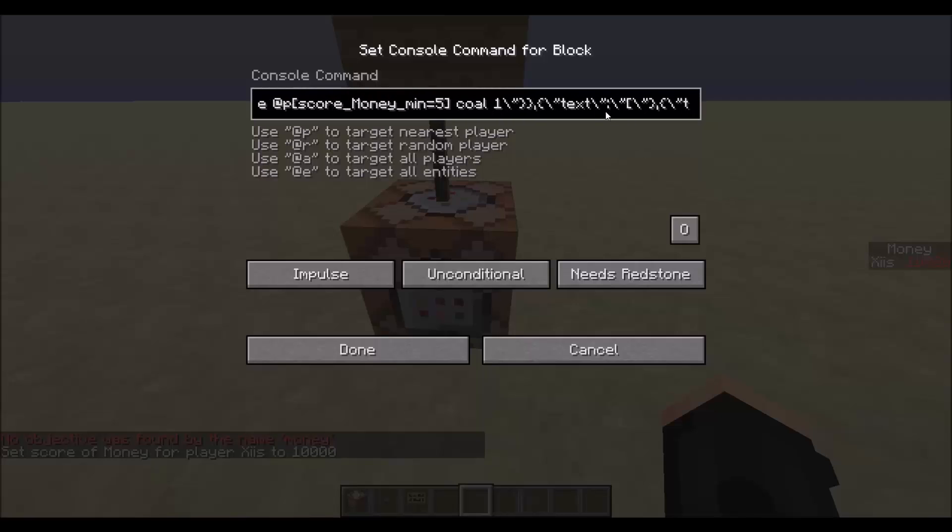Keep going along — this is the actual text of the sign. The first line is blank, the second line will say 'Buy' in dark blue, then have a bracket, then 'one coal,' then a closing bracket — just like a normal plugin sign on a server would look. The next line will say 'five dollars' because that's the price. This is just what the sign displays, not what it actually does.